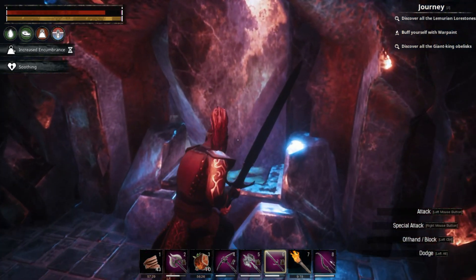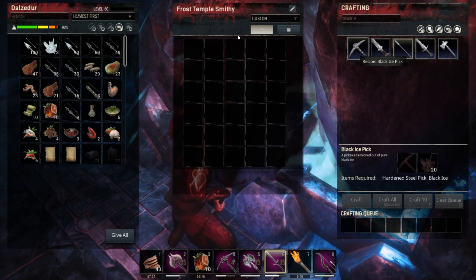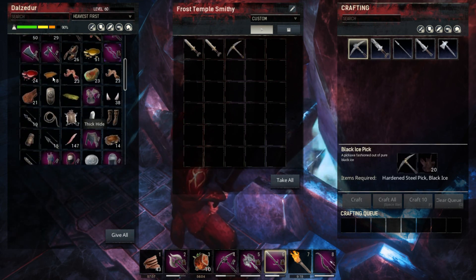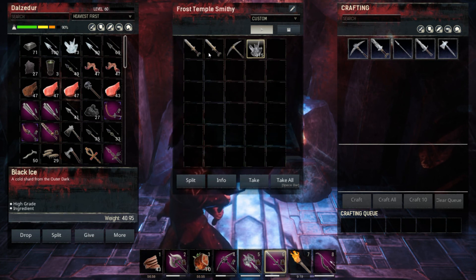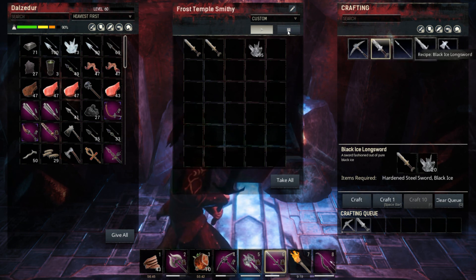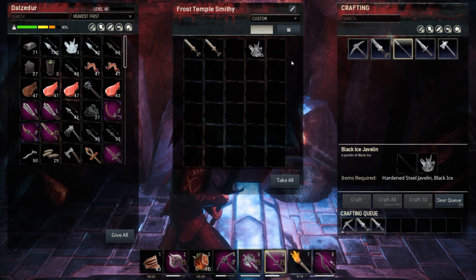It is the Forge of Ymir, and you can make the black ice crafts here if you have the materials for them — fortunately we have, and the black ice that you should have. This is also where you craft the Pride of Aesir, which you've yet to unlock. Both of these are one-handed swords with the same combat animations — the other one is way more powerful. You can also turn hardened steel throwing axes and javelins into their black ice versions.